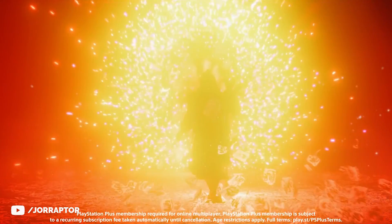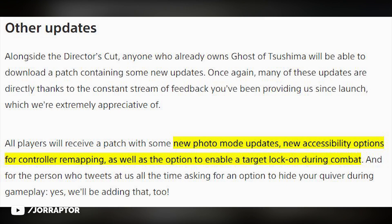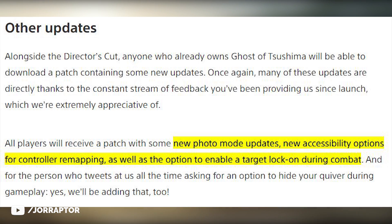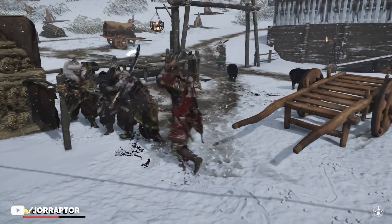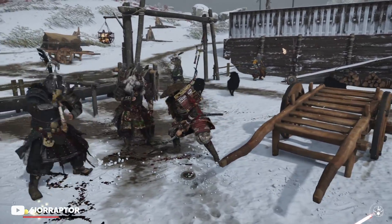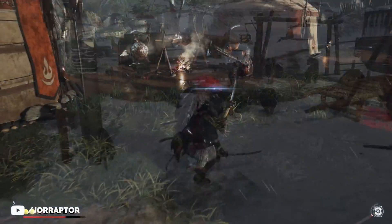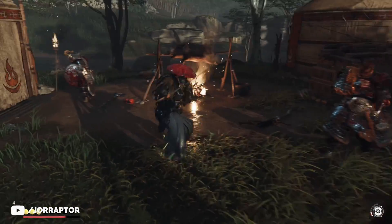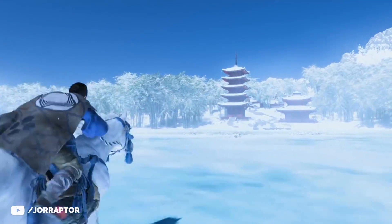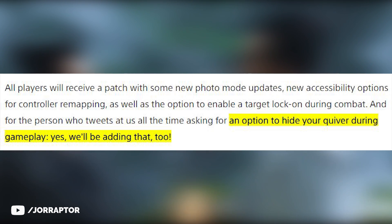There are also some free additions coming with a patch for everyone who owns the game — no need to pay extra. This patch will include new photo mode updates, new accessibility options for controller remapping, and the option to enable target lock-on during combat. That is huge and something I totally missed while playing, though I got used to it over time. The developers revealed after release that they intentionally left it out because in samurai movies, samurai fight multiple enemies and dance between them. But now we can at least choose to play it the familiar way or use the new lock-on feature. We will also be able to hide the quiver during gameplay after installing the update.